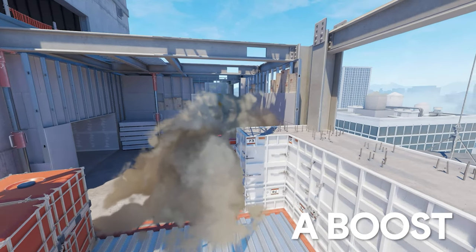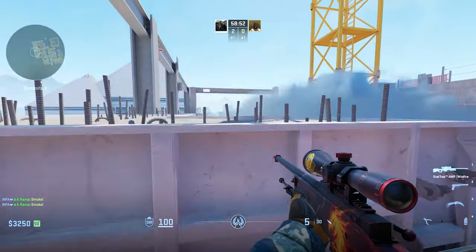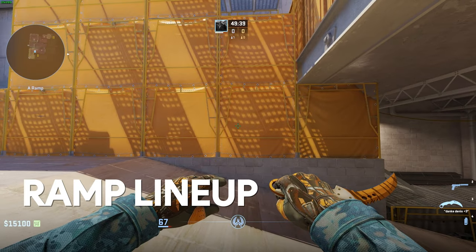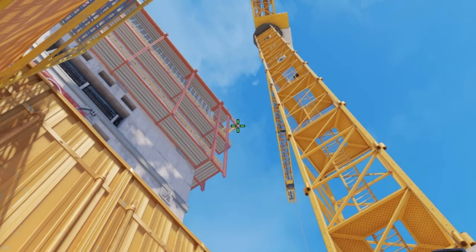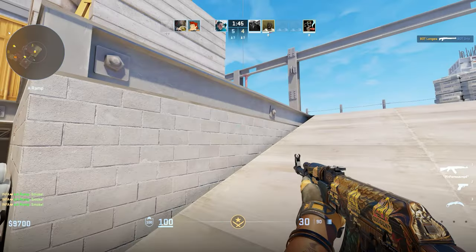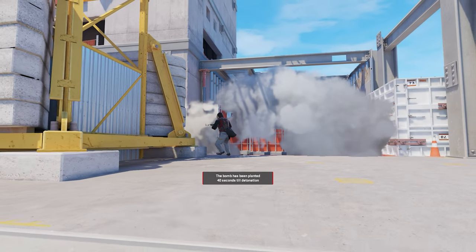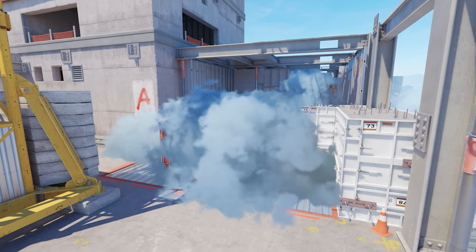Smoking both sides of the site will completely isolate any players from retaking it, as well as any players already holding the site. Last but not least, the most important smoke on A site is the boost smoke. This allows you to completely deny any CTs from peeking or scoring an easy frag on you during retake. Going back to A ramp, line yourself up with the second set of yellow scaffolding pipes, look up and find the top right corner of the red scaffolding structure, aim at the edge, and do a simple left-click throw. This combined with both site smokes will guarantee you the round with complete isolation of any CTs trying to retake. Now that you've learned the perfect A execute, it should all look like this.